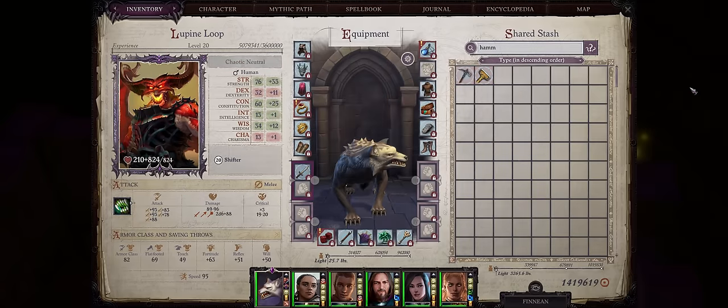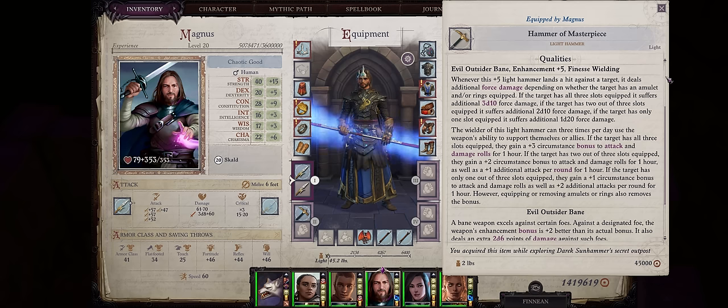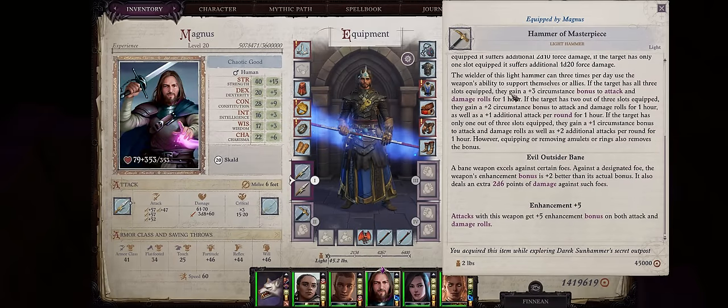Well alright, now finally let's get into the truly ultimate items of the game — the ones you can find at chapter 5. I want to start with the Hammer of Masterpiece. It has two effects — we want the second one because the first only applies to the wielder. Whenever you equip this hammer on any ally, you'll get a secondary ability which lets you buff any party member, not just the wielder, 3 times per day. Each use lasts for 1 hour, which is more than enough for any dungeon. The effect will be stronger depending on how many rings and talismans the character has equipped.